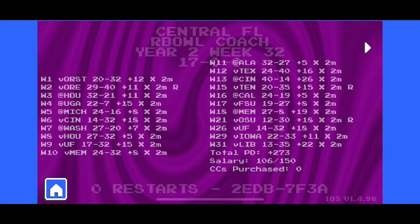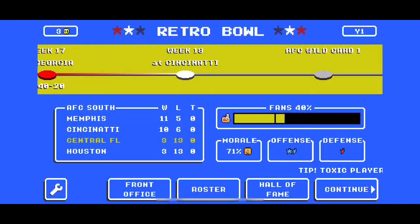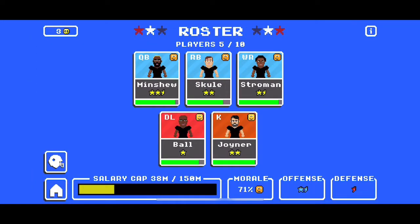We're going to be going over how to achieve an undefeated season on Xtreme for your new save. We started a new save file, and in that first year that we're head coach — year two — we go undefeated with zero restarts. So how did we do that?